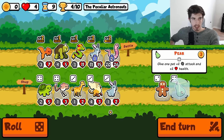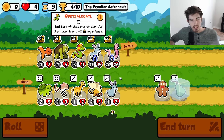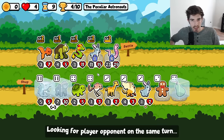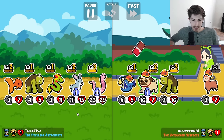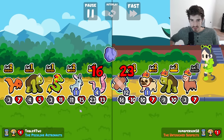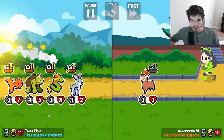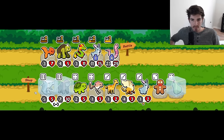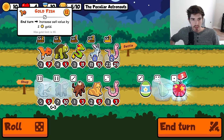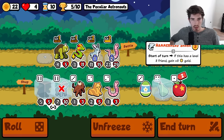We don't need the rabbit, and I'm hoping it doesn't hit the goldfish — that's great. I think that was the best one we could have gotten. And now we get a hammerhead — oh baby! I think we'll probably be selling the goldfish here in all likelihood. This seems like a solid pivot turn. Okay, so goldfish can go — throw in the hammerhead.